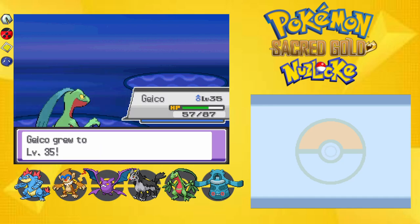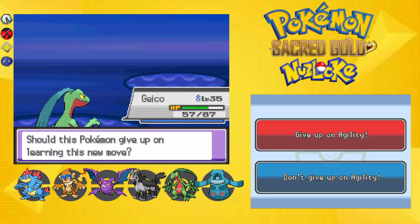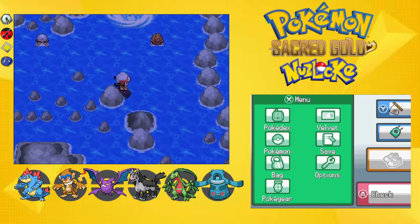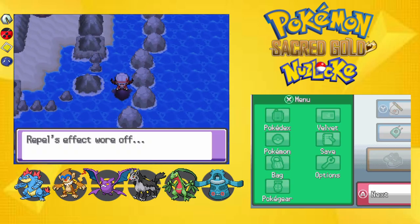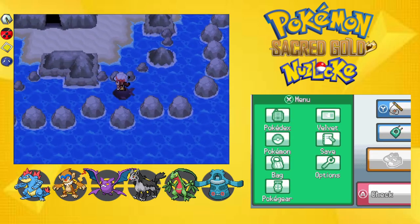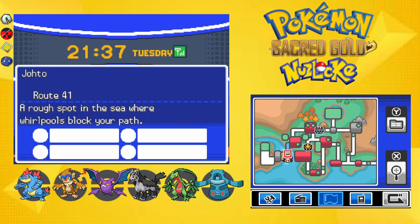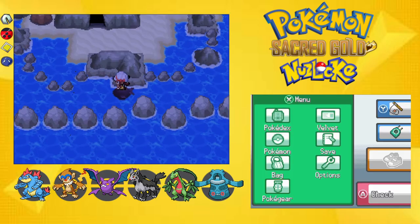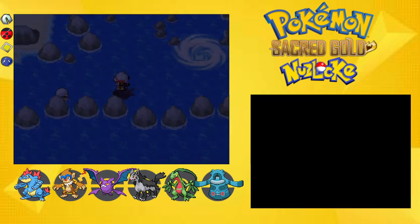Is that Agility? I don't have any Paralysis Heals, so I have to sit here and deal with the paralysis. We'll let it wear off. I think this is a new route — am I at Whirl Islands? No, I'm right outside of Whirl Islands. I think this is Route 41.